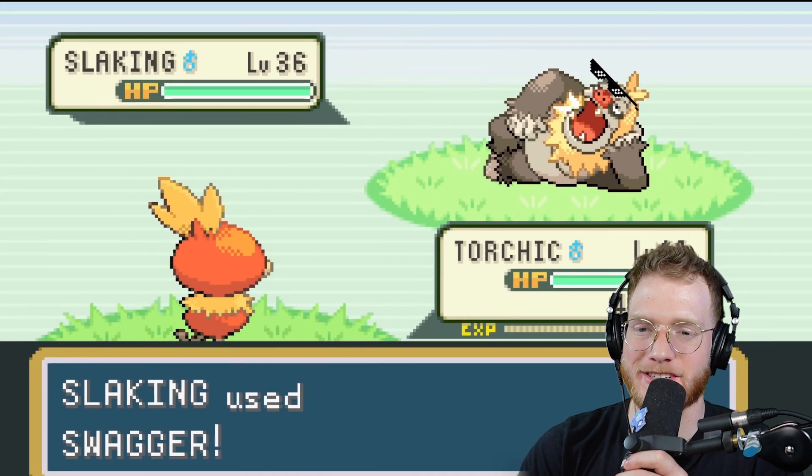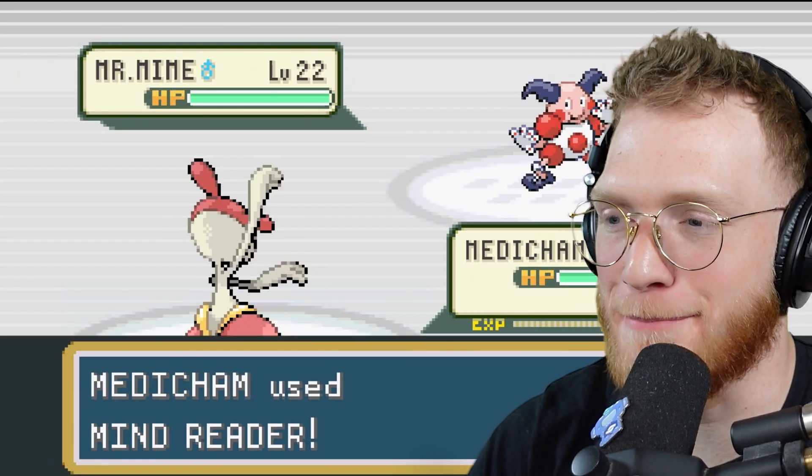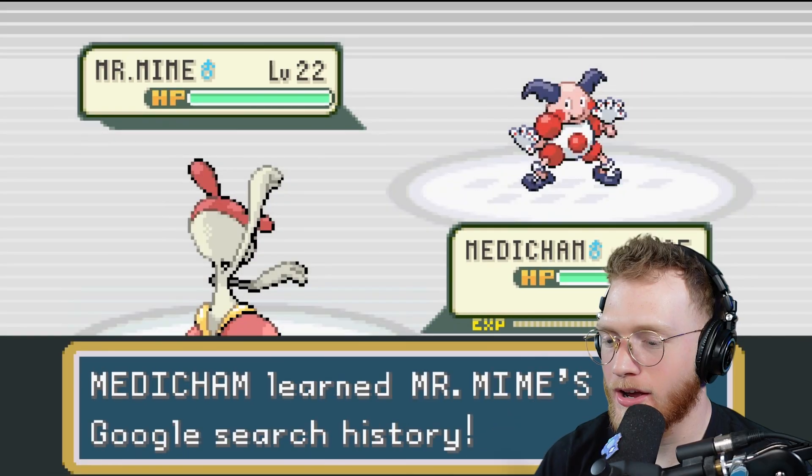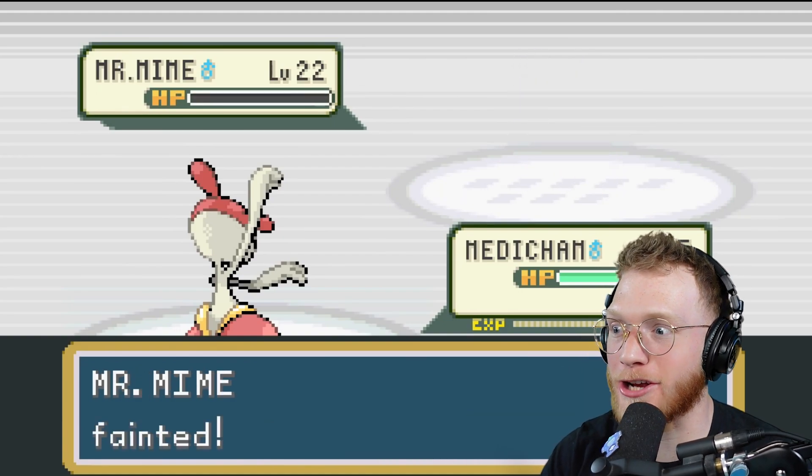Slaking uses Swagger and gets mean glasses. A Medicham against Mr. Mime uses Mind Reader — oh boy, Medicham learned Mr. Mime's Google search history.